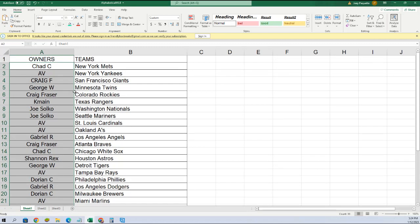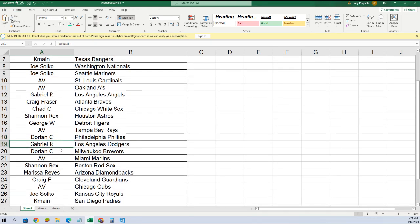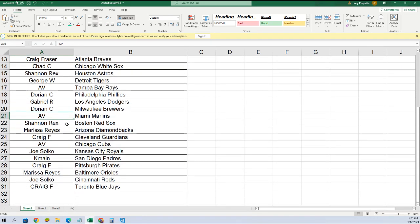Let me blow this up so you can see it, and I'm going to screen share on the main screen too. Chad, you got the Mets. AV got the Yankees. Craig with the Giants. George, Twins. Craig, Rockies. K-Main, you got the Rangers. Joe S, you got the Nationals. Mariners — good luck getting a J-Rod out of here, Joe. AV, you got the Cardinals and A's. Gabriel, you got the Angels. Craig with the Braves. Chad, White Sox. Shannon with the Astros. George, Tigers. AV, Rays — good luck with the Wander. Dorian, you got the Phillies. Gabe, Dodgers. Dorian, Brewers. AV, Marlins. Shannon, Red Sox. Marissa, you got the Diamondbacks. Craig, Guardians. AV, Cubs. Joe, Royals. K-Main, Padres. Craig, Pirates. Marissa, Orioles. Joe, Reds. Craig, Blue Jays.